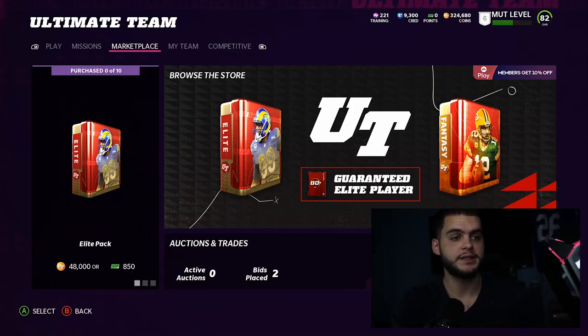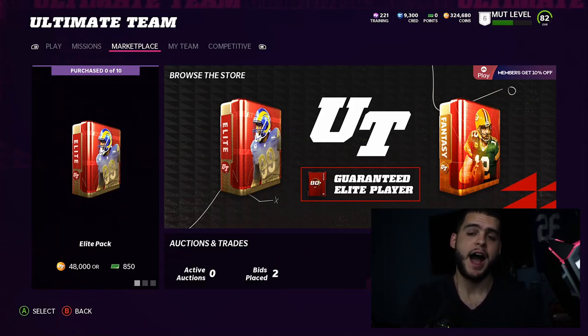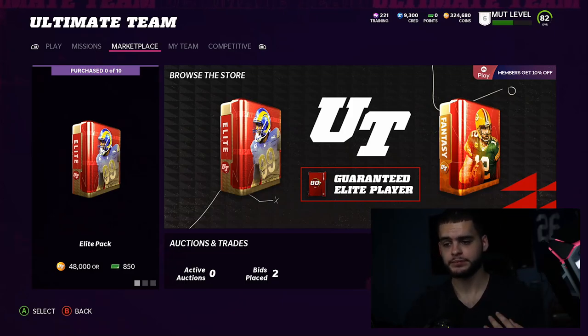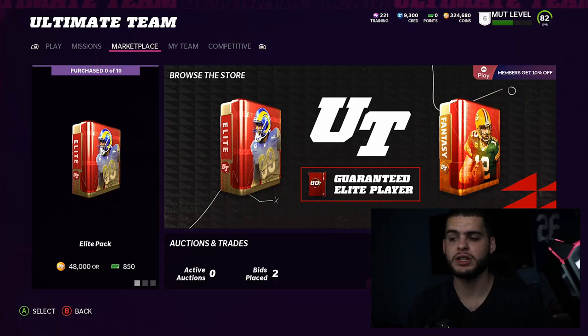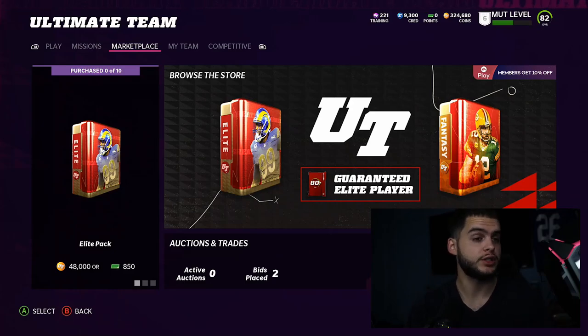What's going on everybody, it's Poodle back with another Madden Ultimate Team video. Today I'm going over the best budget beasts in Madden. You guys have been asking for this for a while — I was waiting to let some more stuff drop into the game. I've compiled a list of about seven or eight budget beasts that I really like, ranging from about 40k or under. Some of them you can even get for free.